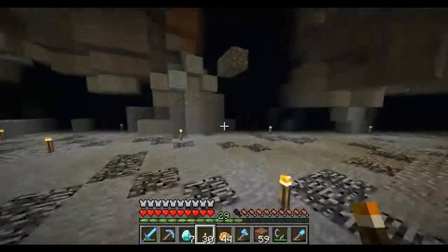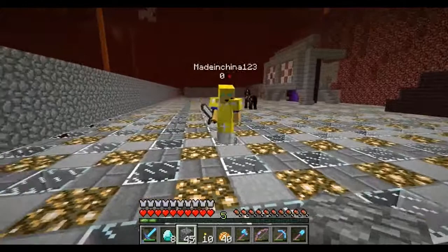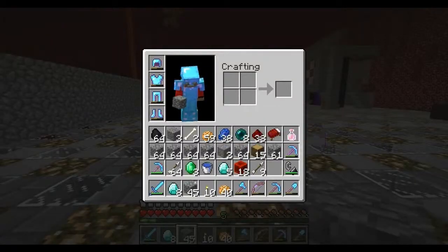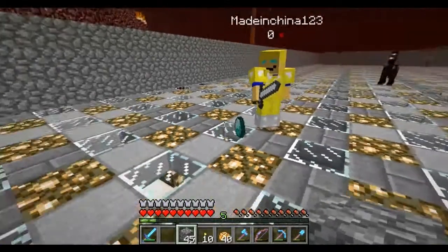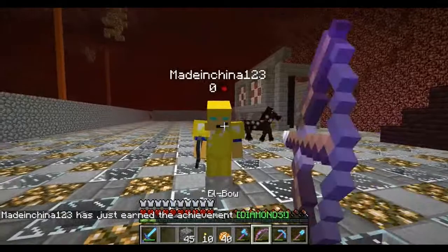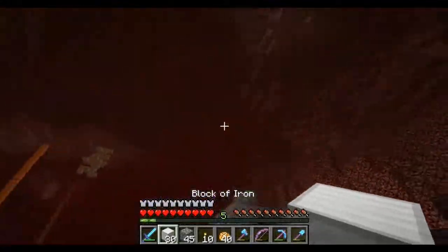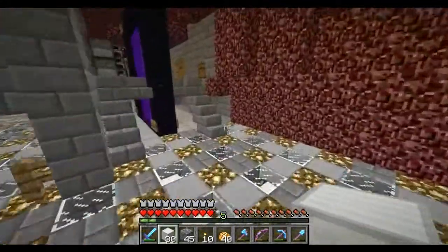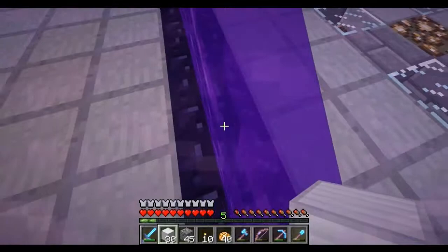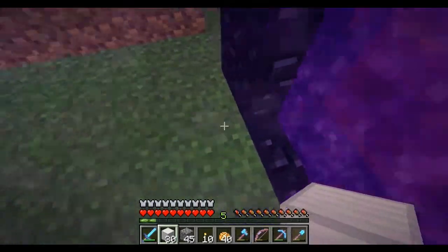We got a little trade here - I'm gonna give Valiant 8 diamonds for 30 iron blocks because he's got an iron golem farm. Here we go buddy, 8 diamonds for you - cheers! And here are your iron blocks. Look at this guys, we're making money out of the iron farm already! I haven't even mined any diamonds yet. That's an awesome trade for me - I have a lot of diamonds and I need a lot of beacons.